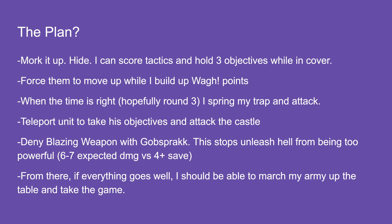I'll sit there and wait. If my opponent gives me an opportunity to go in, I will, but I want to force him to move up the battlefield. When he does, I can teleport things into his backline to take objectives while still hiding. Maybe I can get into the Fusiliers block too — if I deny Blazing Weapon with Gobsprack, Unleash Hell goes from losing three pigs to losing one. If I can remove half the block of Fusiliers, I win the game.